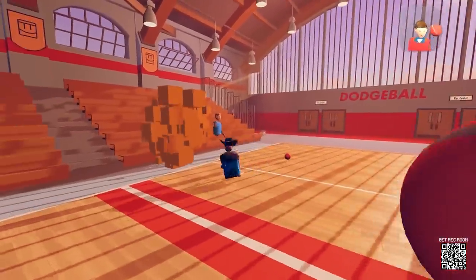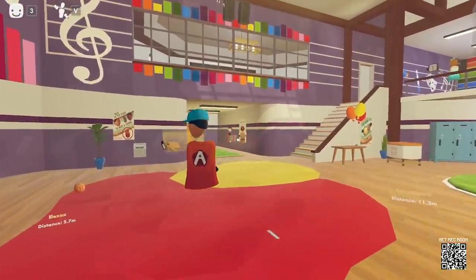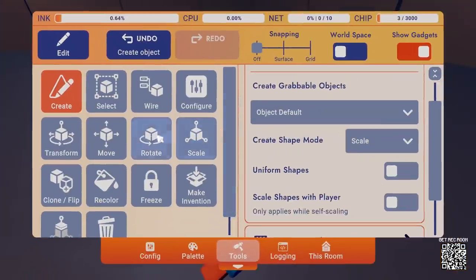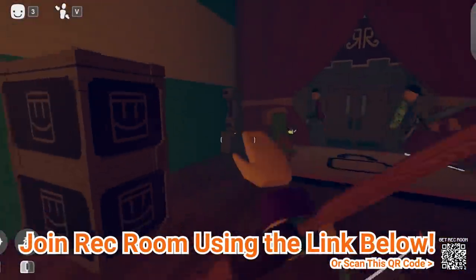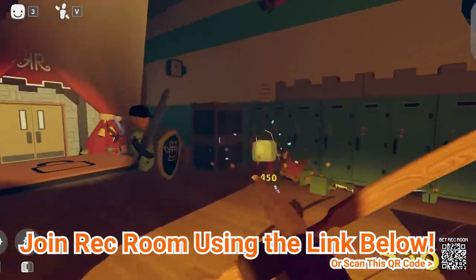With the party system, you can easily travel between rooms with your friends, and the built-in voice chat will allow you to communicate with other people globally or just with your party. If you're feeling creative, you can try creating your own worlds too, where you can build anything you'd like. So come and join Rec Room — it's completely free, and you can find the link in the description below. Who knows, maybe you'll make some friends for life.